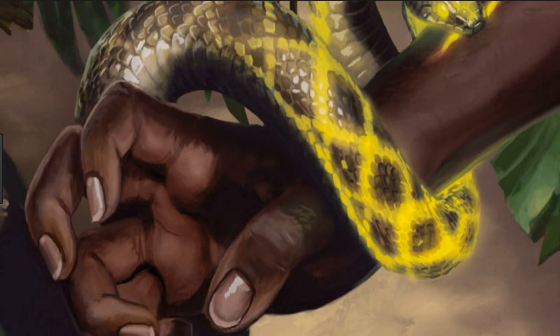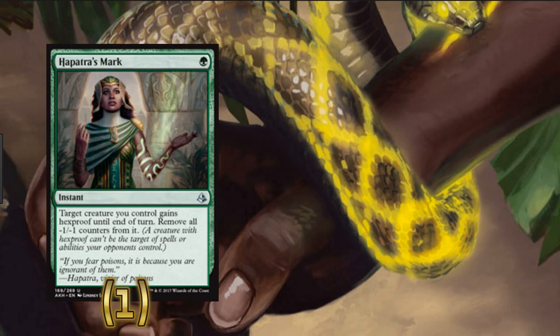The last two non-creature spells are super interesting and fun. We're playing one copy of Anointer's Mark and three copies of Driven to Despair. Anointer's Mark is a one-of in the main board — if you don't have Solemnity out, it can erase counters on a creature and give it hexproof so it can't be hit by targeted removal. Just a nifty one-mana one-time play in this deck.